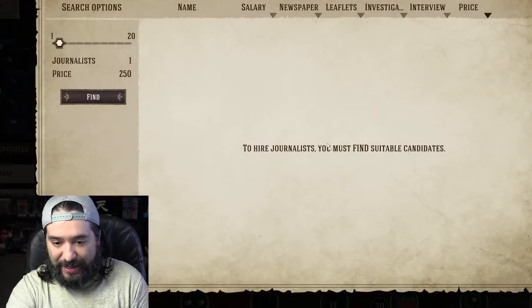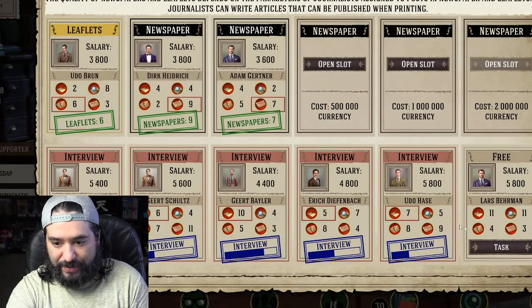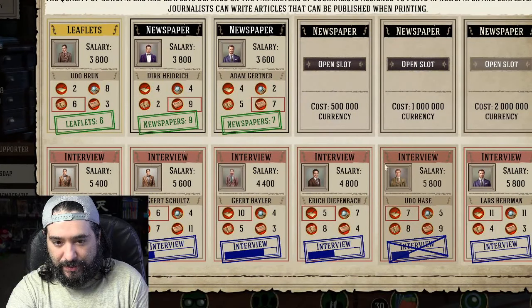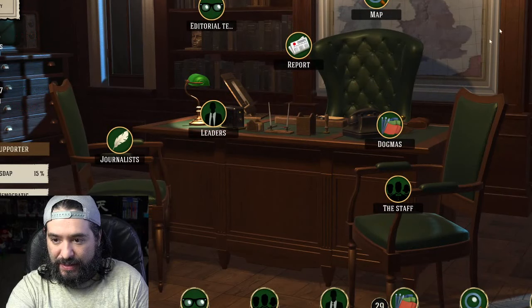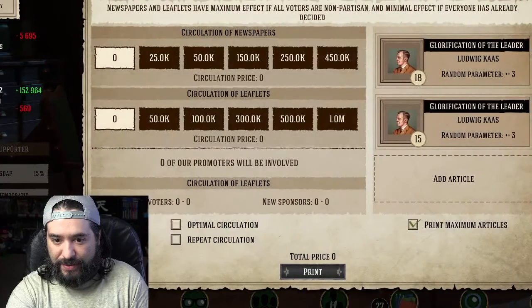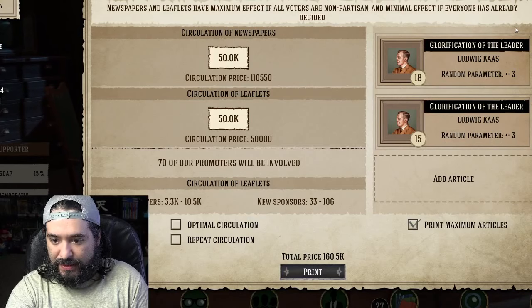Let's hire — I think I have more journalists than I should have. Task. Let's go to the next turn. Next turn. Next turn. Let's just do 50. There we go.